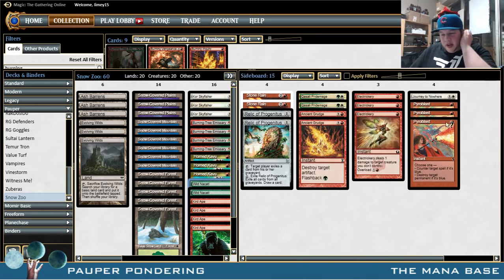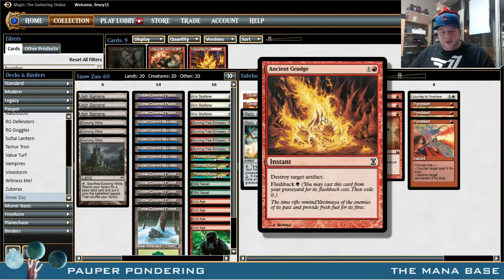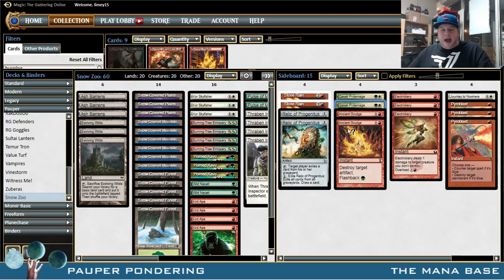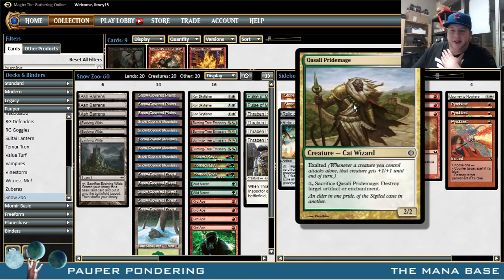Over on the sideboard: we have three Pyroblasts as per usual in a red deck. We have a third Journey to Nowhere if we play against any Gurmag Angler deck. Three Electricaries because we never leave home without one in a red deck in this format. Two Ancient Grudge for the Affinity deck. We have Quesali Pride Mage — this card is hard to cast but people forget it is a common. It's a 2/2 with Exalted for two mana, and you can sacrifice it to destroy an artifact or enchantment. We're already leaning hard on our mana, but this card will let us race Affinity while keeping them off balance.